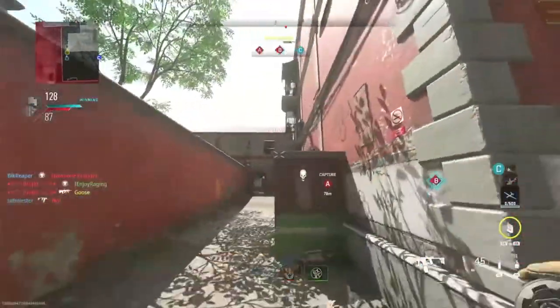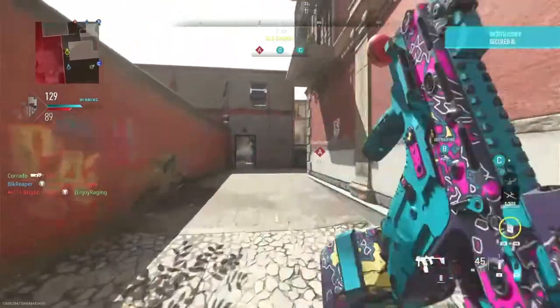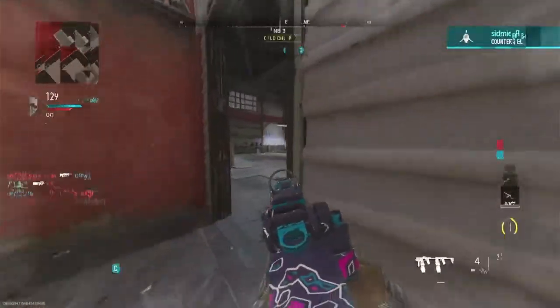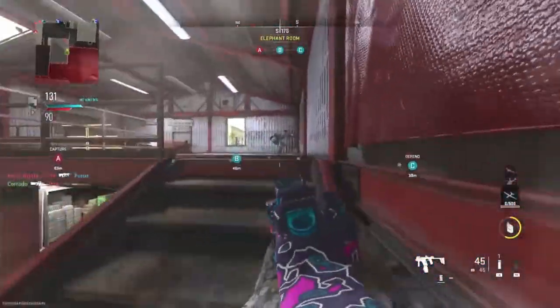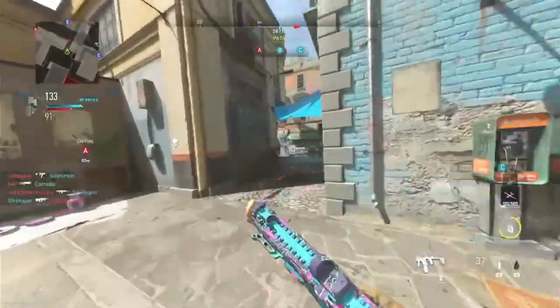I personally like strategy number two the most, so I'm going to recommend that next. That is playing Domination using the perks Tracker, Bomb Squad, Cold-Blooded, and Ghost, while equipping the Dead Silence field upgrade. What you want to do in this one is flank the enemy and pop Dead Silence when you feel you are in their spawn location.